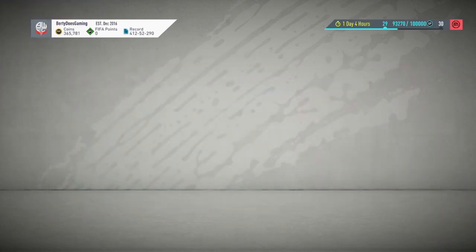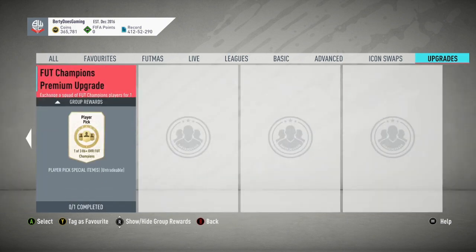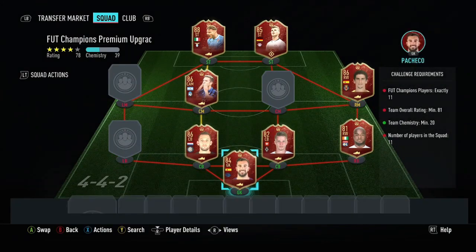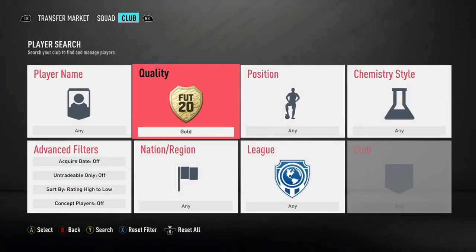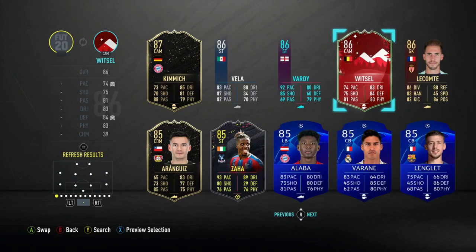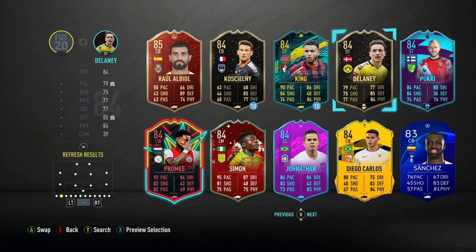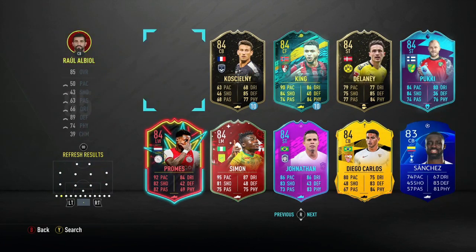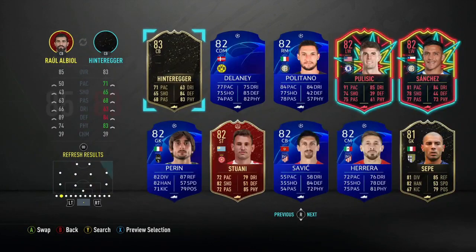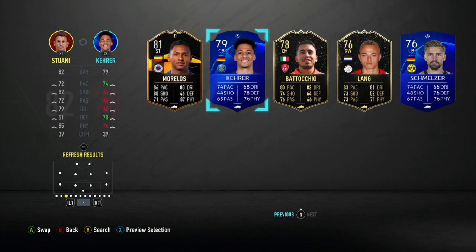Now let's see if we can do an upgrade. I haven't got any red cards I care about. Premium upgrade — I don't know how many I've got. Oh it's three, I think they're already in there. These Fut Champs cards are too similar, I keep thinking I've got one. Oh wait, it's Davani. Yep, we're going for the upgrade.